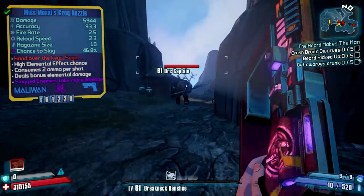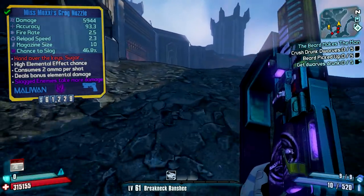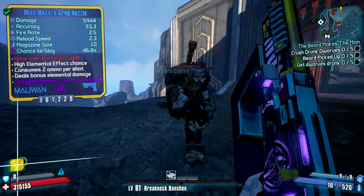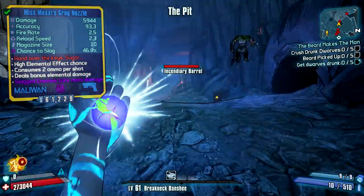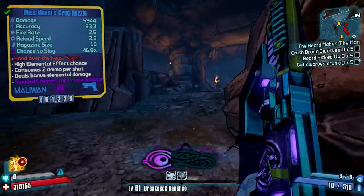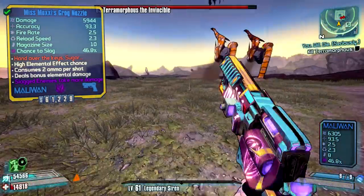The Grog Nozzle does that except it's 65% healing on damage dealt, so it's way, way better than the Ruby. I don't even know how to describe how good this gun is. It's almost an essential weapon for taking down the new raid bosses in this DLC — well, actually raid bosses, because you've got to take down three dragons — but it's almost essential for doing that.